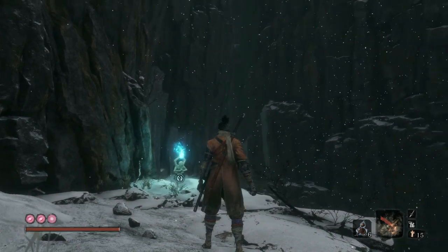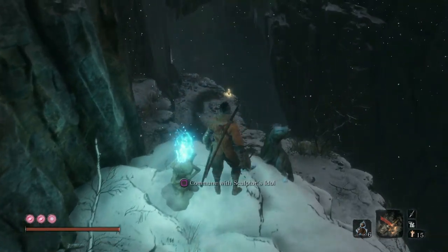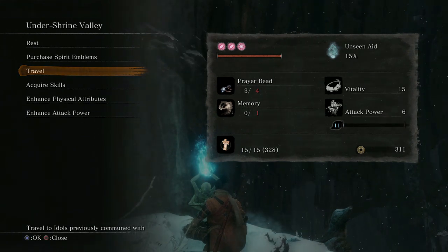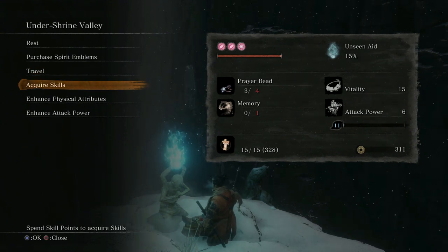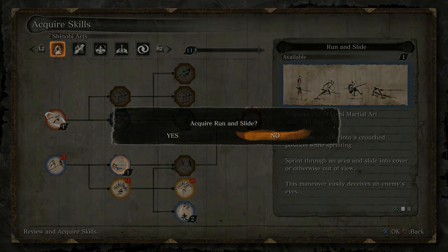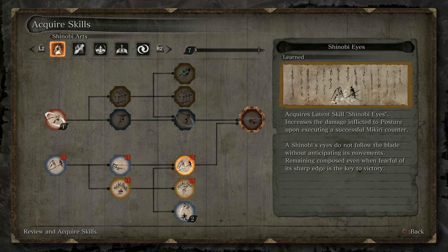Hey guys, welcome back. In today's Sekiro: Shadows Die Twice video we're continuing with a detailed walkthrough starting from the Sunken Valley, which we reached from Ashina Castle. Before we start, I want to spend some skill points - I'm going for Shinobi Eyes, which upgrades the Mikiri Counter, one of my favorite and most useful skills in the game.